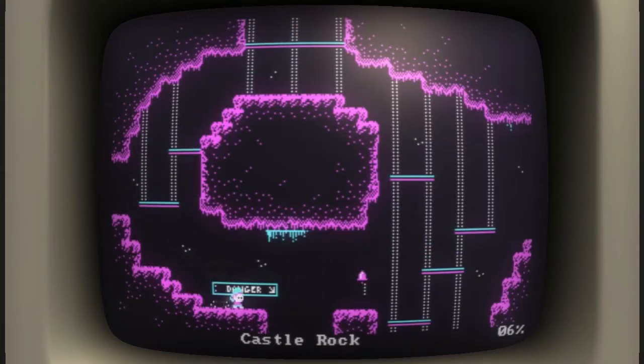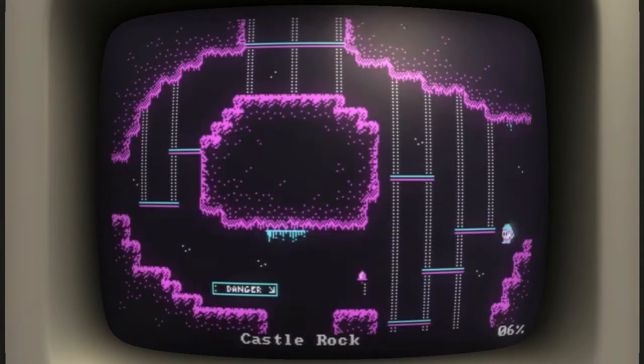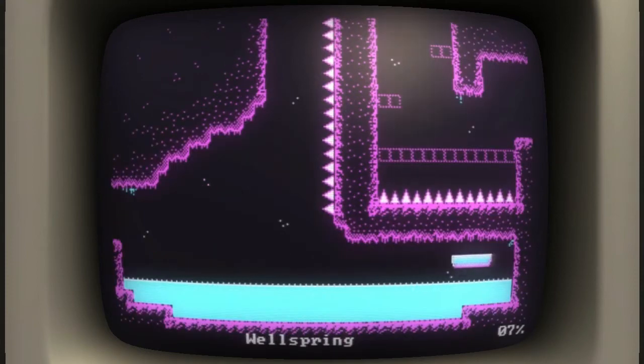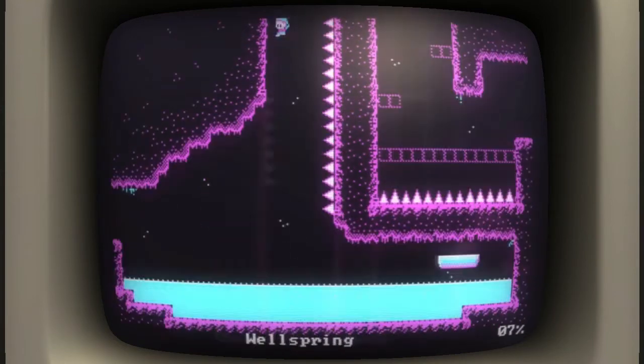According to the internet, there are these big sphere things that I have to find, which will activate these ghost blocks or something, which is gonna help me get to different parts. I think that's one of those ghost blocks down there - those purple things that aren't highlighted. Okay, so I can't go that way yet.